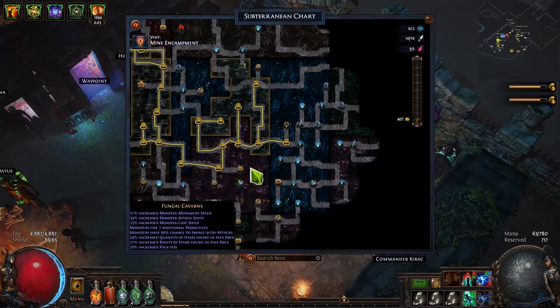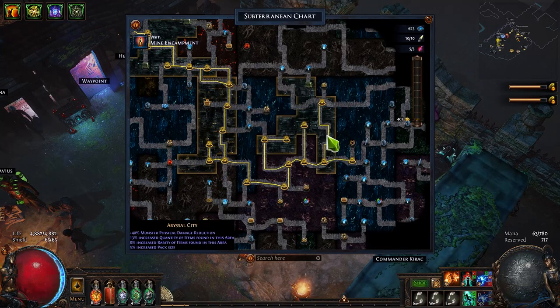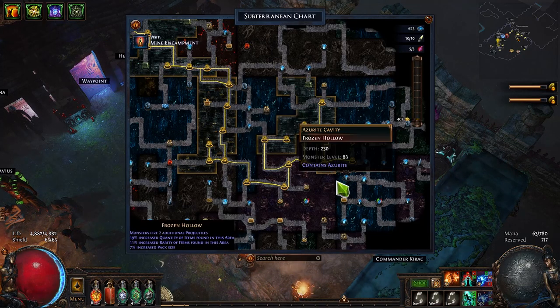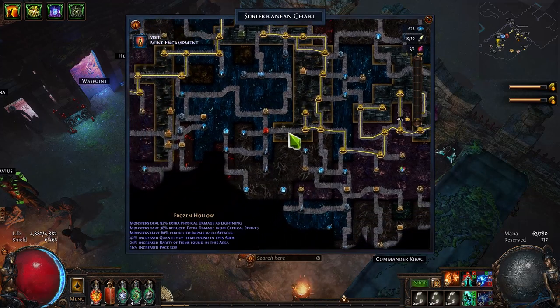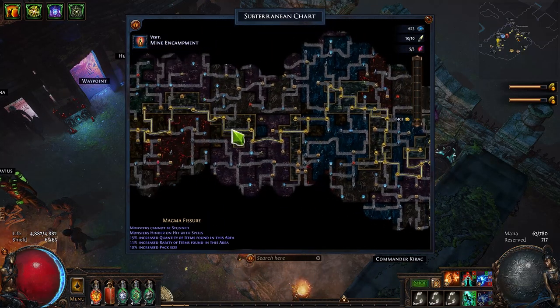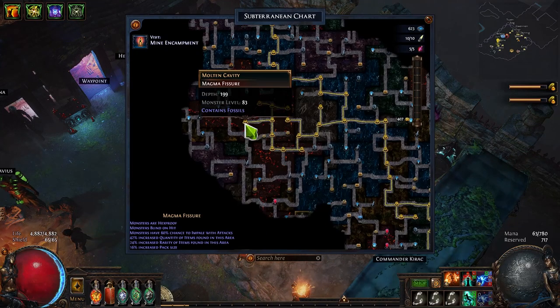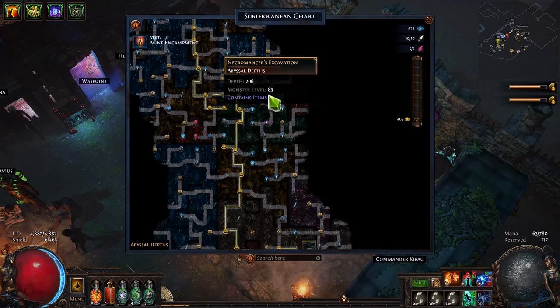When I go into Delve I'm basically looking for cities, which drop a lot of currency including sextants, Chaos orbs, divines, annuls, exalts, resonators, and fossils. You also get special nodes, although these aren't as valuable as they were at the beginning of the league — things like curse-on-hit rings and cold fossils. I'm also looking out for fossil nodes. Some like the smuggler's stash aren't really worth hitting — they just give cheap fossils. But other nodes like the Magma Fissure contained a Sanctified or Fractured fossil worth 80 Chaos. There are loads of nodes worth currency all around.